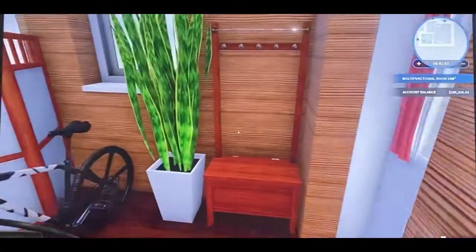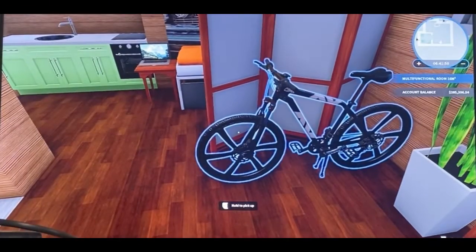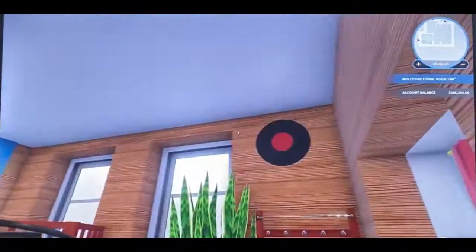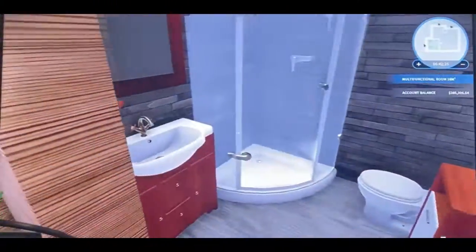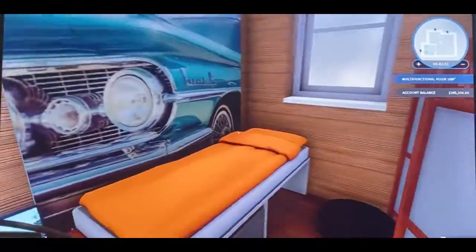I made it look as homey as possible — a little key rack, a disc, plants, all sorts of stuff. I've got this bike, and I was really disappointed when I found out I couldn't ride it. It's a bike — you should be able to ride it. They should honestly make a whole sequel called Bike Flipper. I put a little wall divider in and got a nice bathroom, though I don't have a door yet.